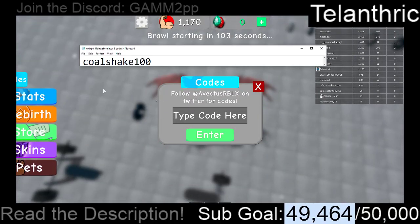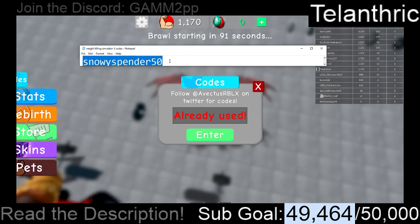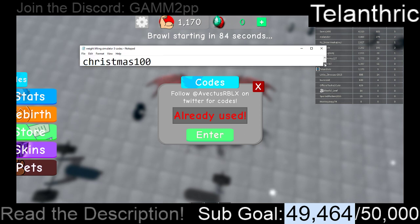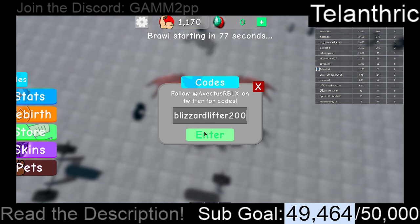The first code is COOLESHAKE100. By the way, all of these codes I already used, and they all give strength — I don't think any of them give gems. Next code is SNOWYSPENDER50. Next code after that is CHRISTMAS100. And the next code is BLIZZARDLIFTER200.